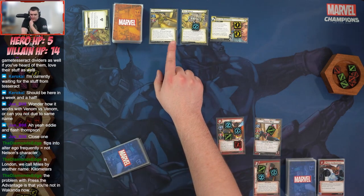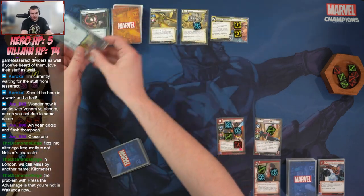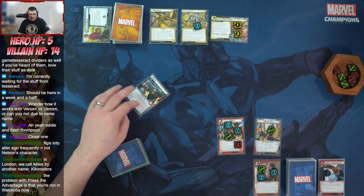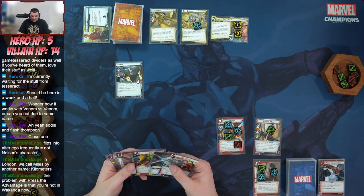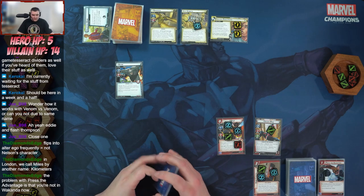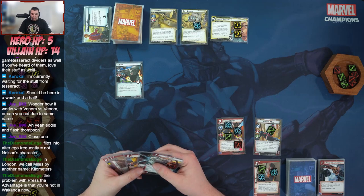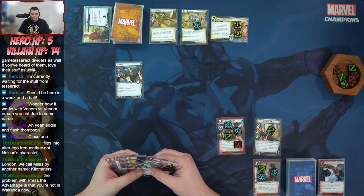We have to resolve Surging Sands: place one sand counter and mill two cards — one is an Assault. The bad card is Rhino. Rhino comes in — he is Steady so he requires two status cards, and he has Overkill, Piercing, and three attack. Not a good start at all.